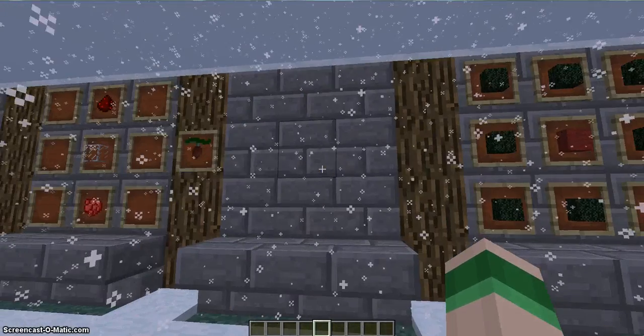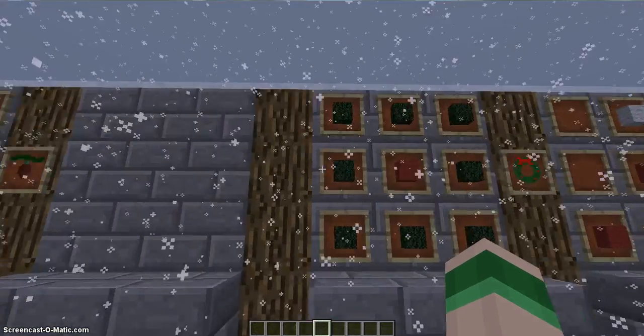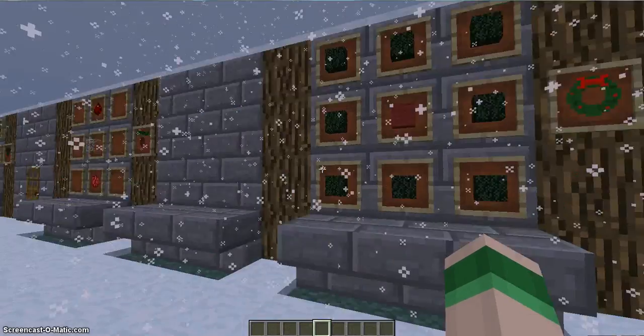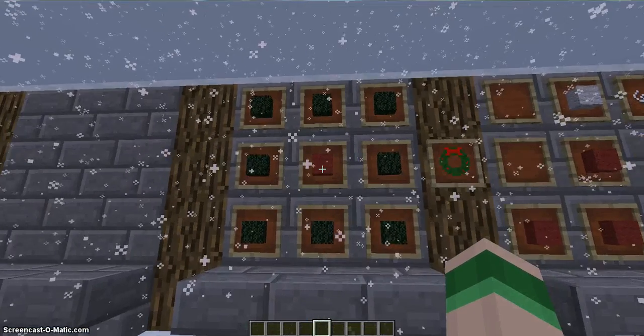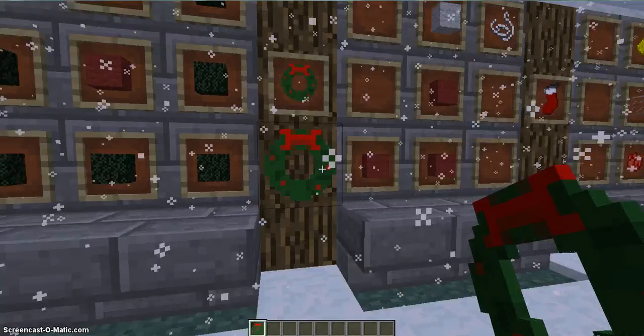And this is empty because I made two showcases for stars. But here's the wreath — you put any kind of leaves you need, and then you put one red wool; it has to be red. And it makes a wreath, and that's what it looks like when you place it down.